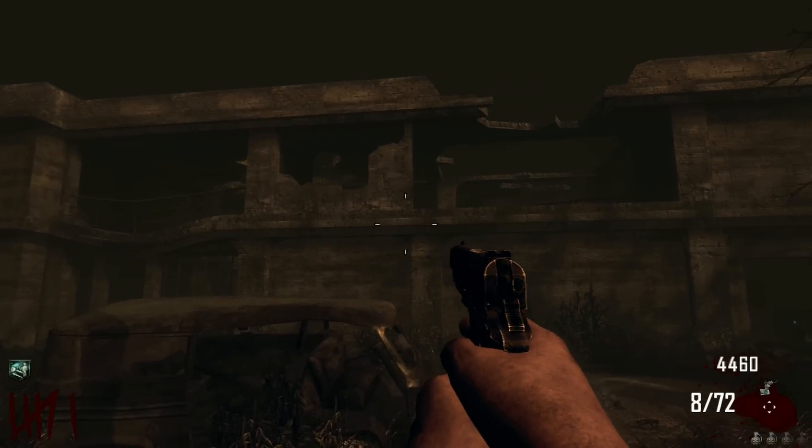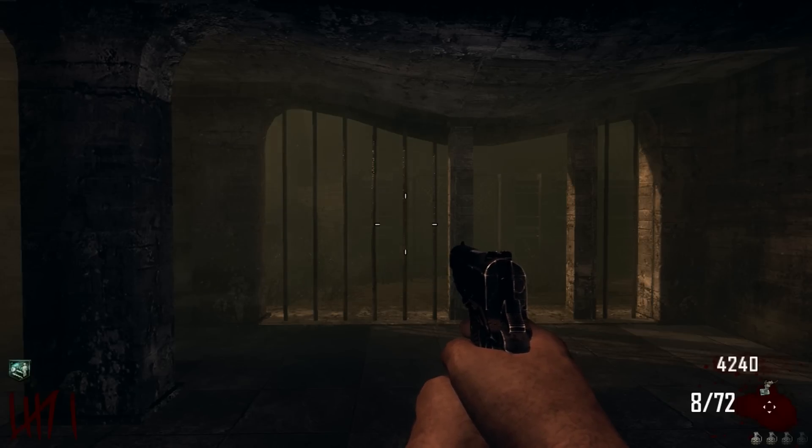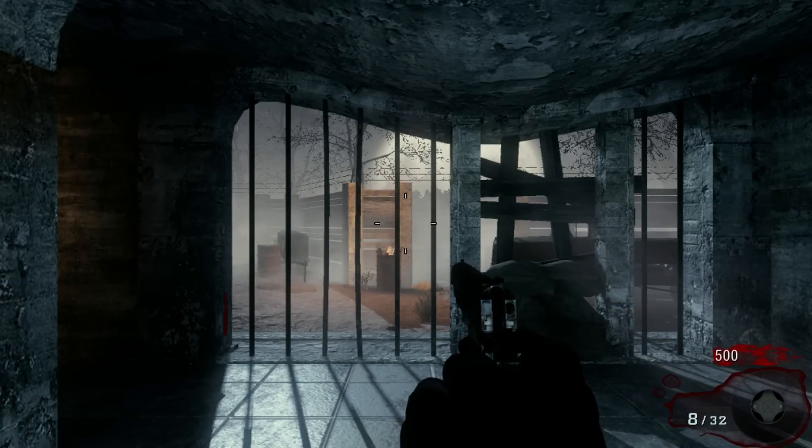Except in two instances. The first is Transit, which features the bunker from Nacht der Untoten as an easter egg — actually just the spawn room, not the whole thing. I think it's safe to assume that they just ported it over from Black Ops 1 instead of remaking it.